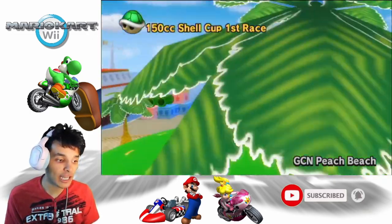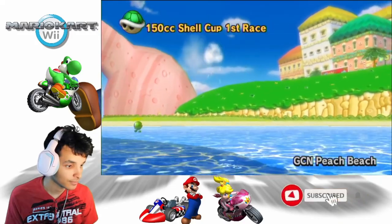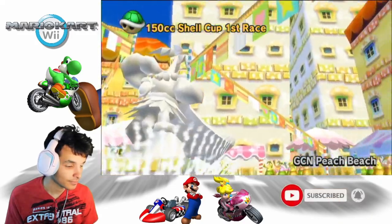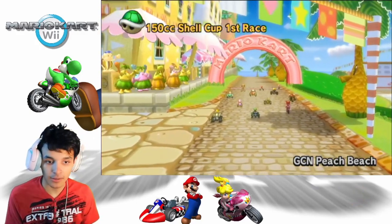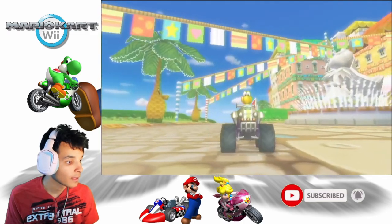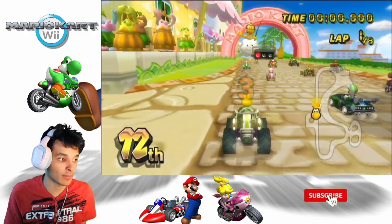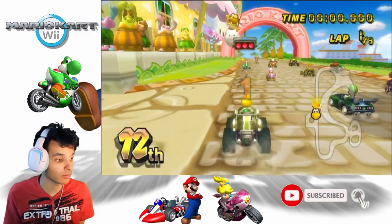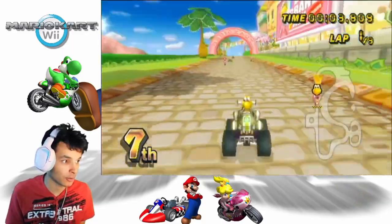Alright, GCN Peach Beach. Let's see how this will go with Koopa Troopa! I picked him because he has a green shell — what would make more sense than to pick the Shell Cup with Koopa Troopa?